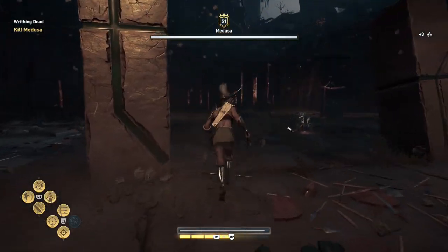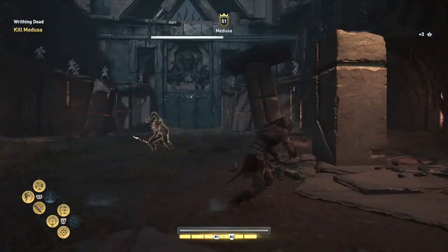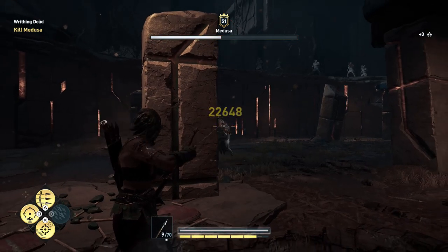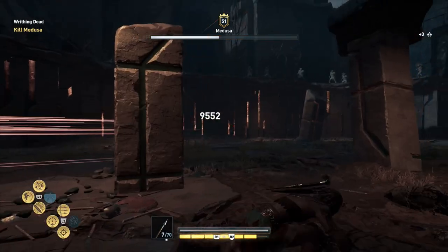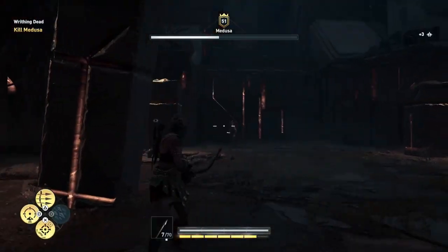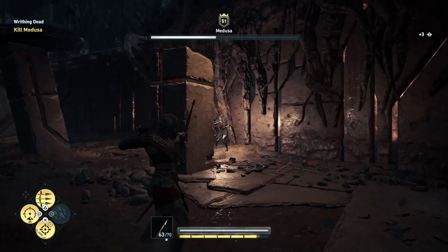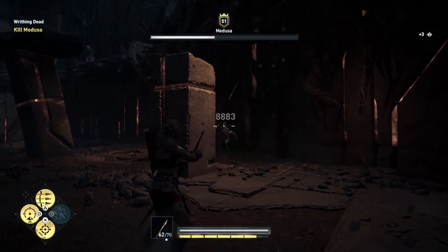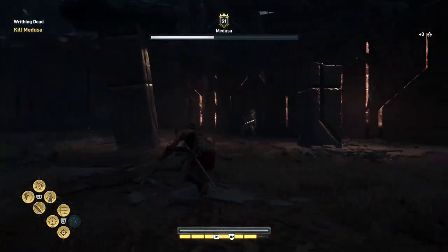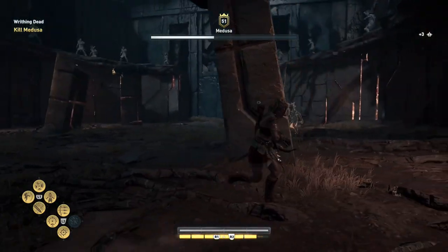After that you can start taking off lives from Medusa. Dodge between two pillars — that's the key here. As soon as Medusa has finished with her three circles that you have successfully dodged, you have to take a position behind a pillar. Make sure that you are behind it and you can still see her.